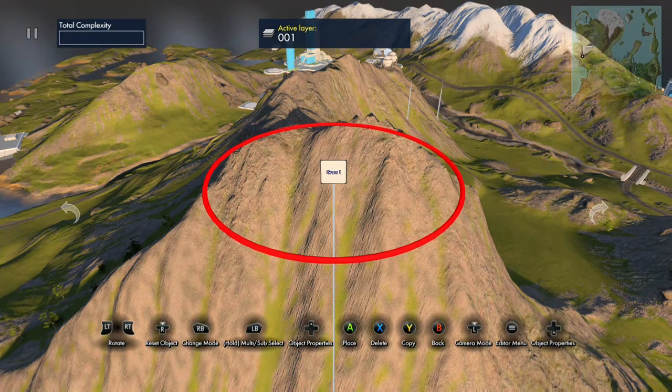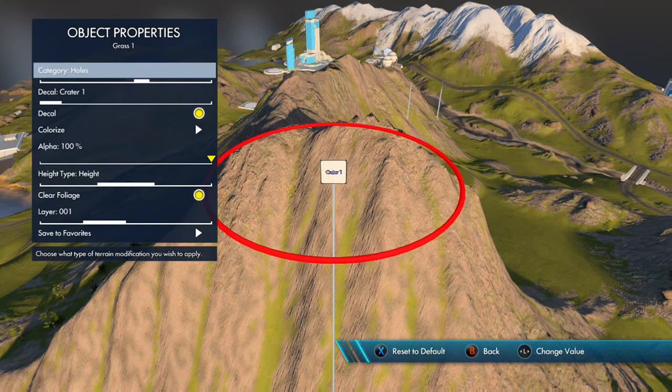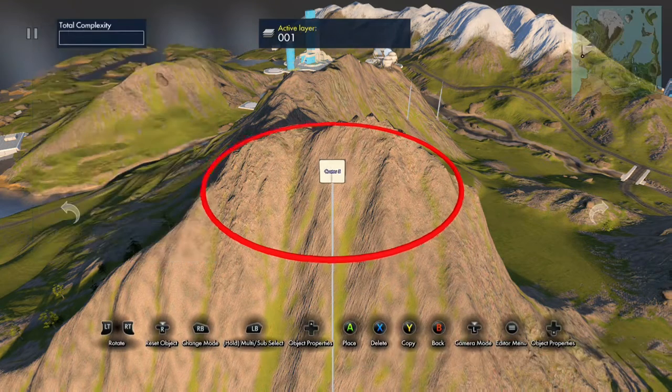To make a crater, press down on the D-pad and set the category to Holes, which is just over halfway on the slider. Then set the decal to Crater 5, and back out of that menu.